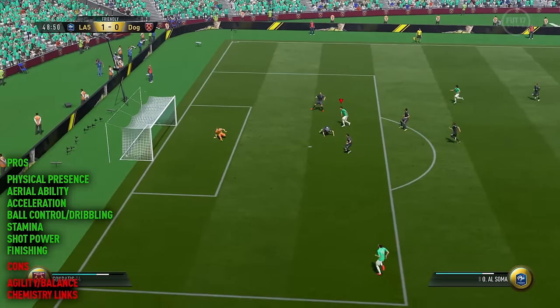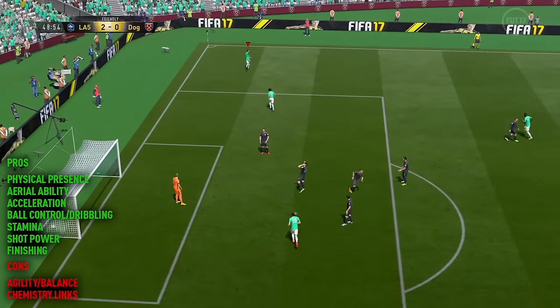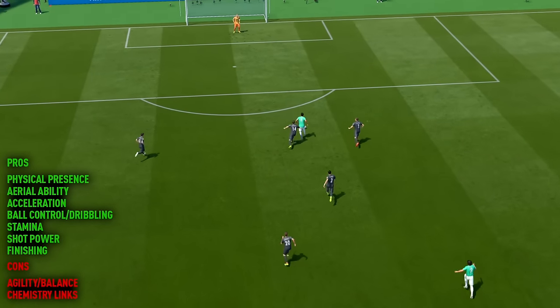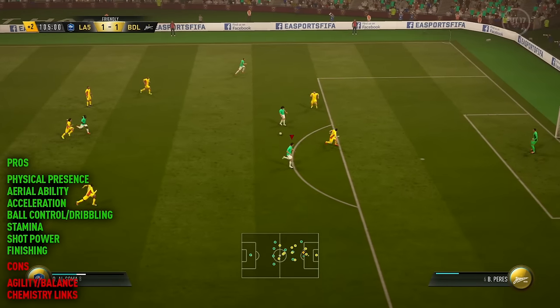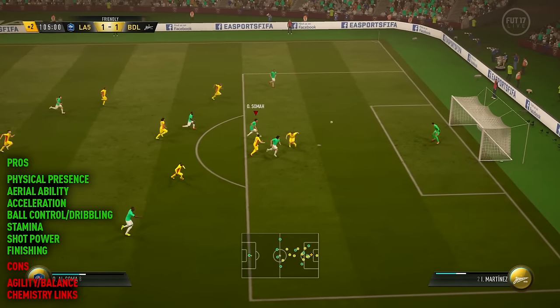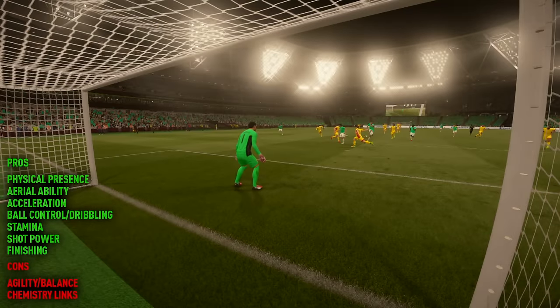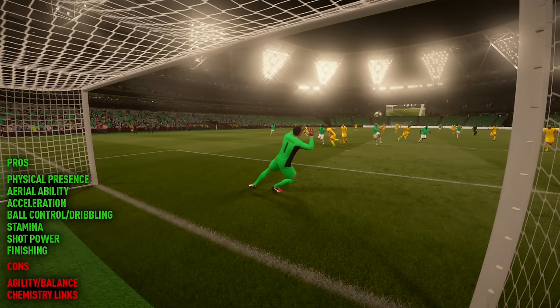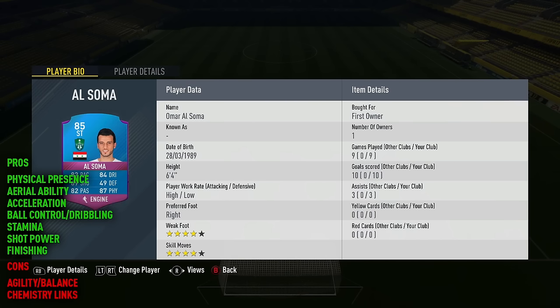Just a couple of times I noticed I wished he would be a little bit more agile when trying to weave in and out of defenders, but a lot of the time he was pretty solid at it. He's so strong that even when defenders try to tackle you, he manages to hold them off 80-90% of the time. I'm also liking Al-Sommer's stamina at this point in the game. Being his third special card, you'd expect that stat to go up quite a bit, and he did seem to last right until the end of the game.